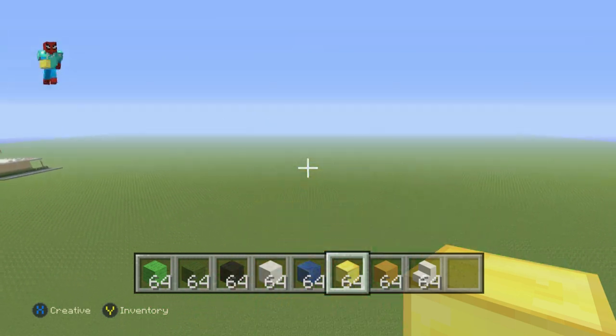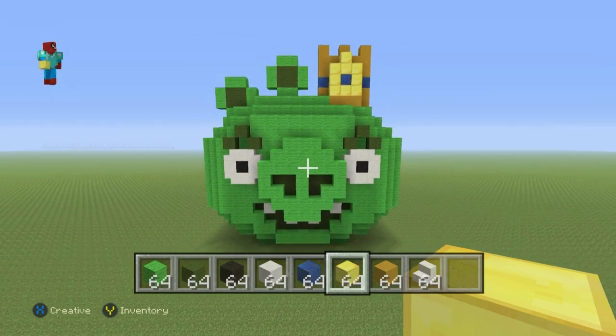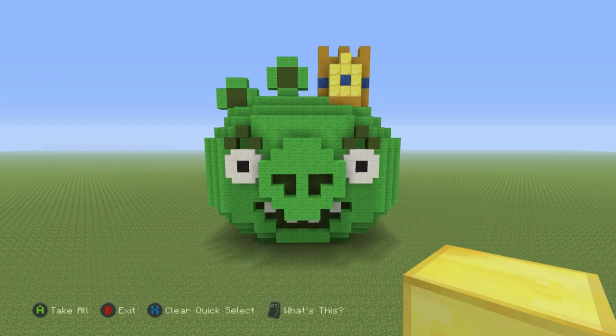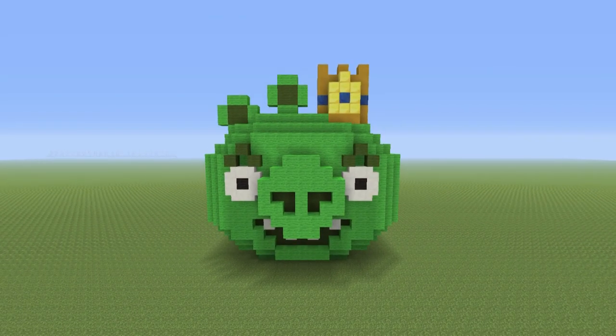That is your King Angry Pig. He has his crown, his ears, his snout, his eyes, his eyebrows, his mouth — he looks roughly like a watermelon. This is the statue actually 100% fully complete. If you want to design your own interior you can — I'm not going to show you how to do it, but I will show you the original version of this where I've tampered with the inside. I'll be back in a second to show you.